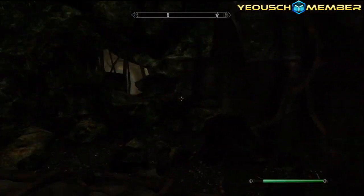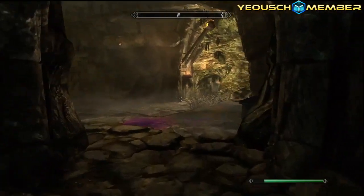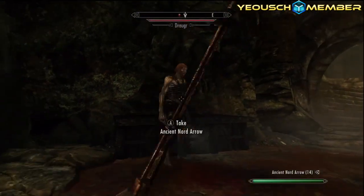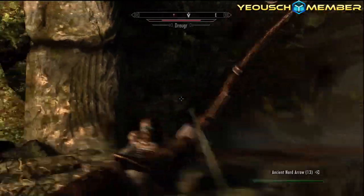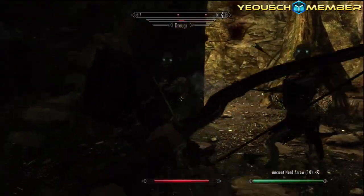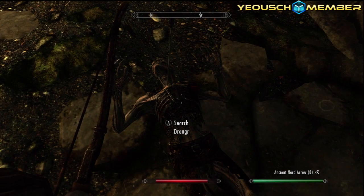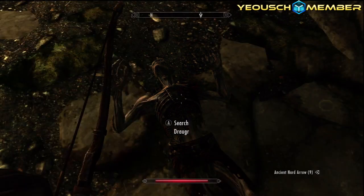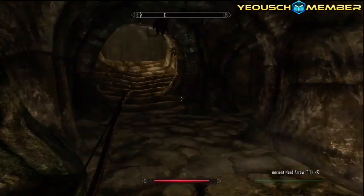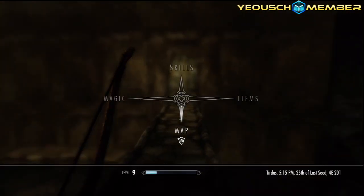I hope I'm going the right way - for some reason I'm getting a feeling I'm going backwards. Oh it's opening for me. There are two of them - die! One down, one to go. One arrow in his face and another in his throat. I'll have my arrow back, thank you. Money and some arrows - yay! Wait, am I supposed to be going this way? Let me have a look at my map.